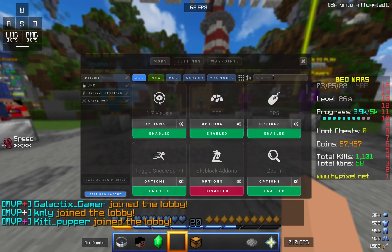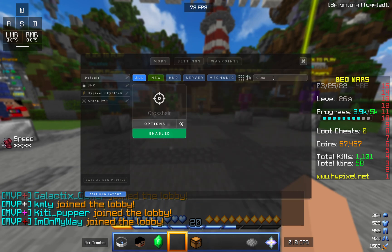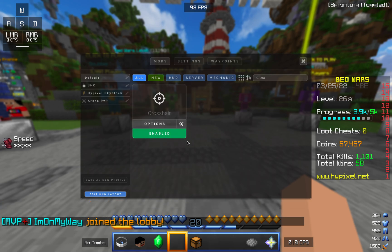Go to the search panel right here and search up crosshair. Here it is. And actually enable it — yours probably looks disabled like this, just press enable.